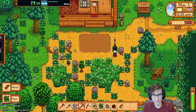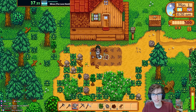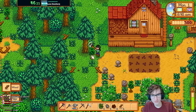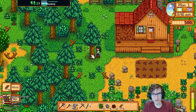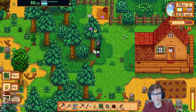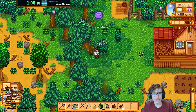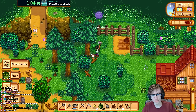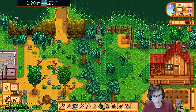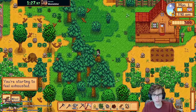We need a way around the storage problem — and the best and only way is fridges. Our first goal is to upgrade the house as fast as possible so I can buy a fridge and store everything in it. The upgrade requirements are 450 wood and 10,000 gold.